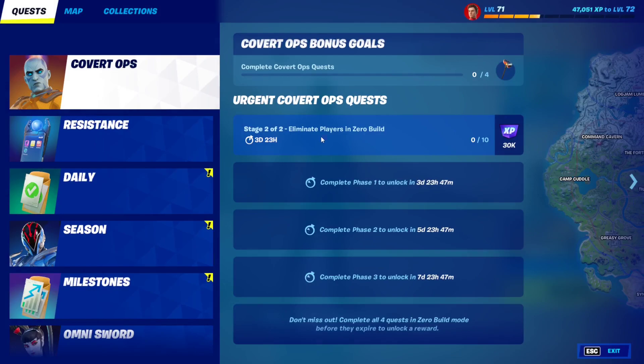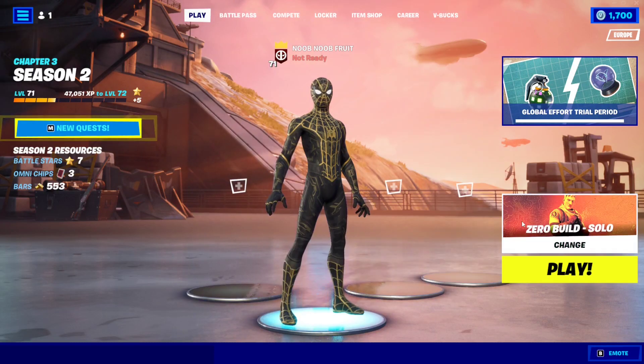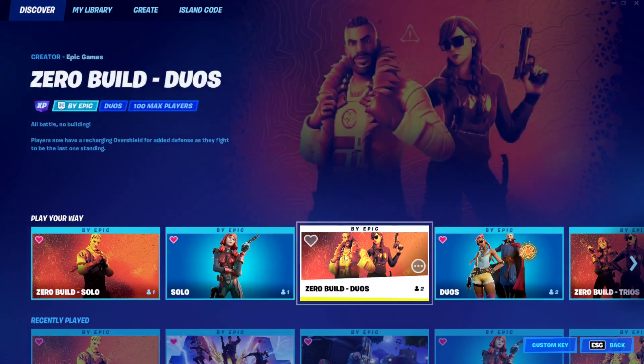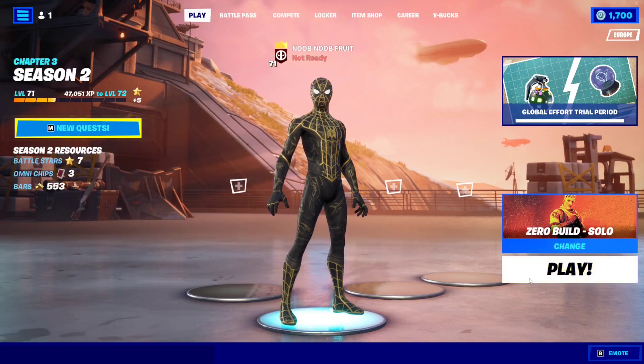For stage two of the 'Fear of the First' challenge of Covert Ops, you have to eliminate players in zero build. You need to eliminate 10 players, but make sure you are playing a zero build mode. You can play zero build solos, duos, or trios — it doesn't really matter as long as it is a zero build mode. We're just going to jump into solos and get 10 eliminations.